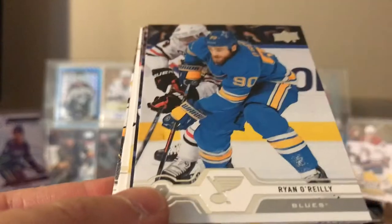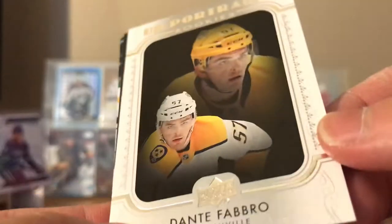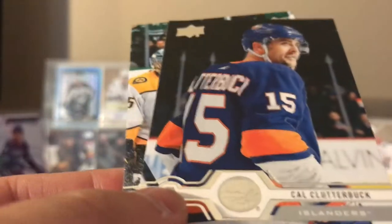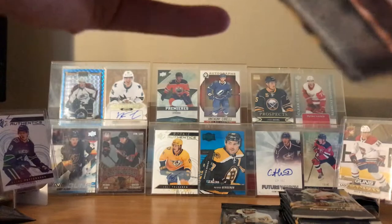Samuel Girard, Ryan O'Reilly Conn Smythe, Frederik Andersen, Tyson Jost, and portraits — Dante Fabbro, rookie portraits, Filipito, Cal Clutterbuck, Ryan Ellis. So we're still at three Young Guns: Ferraro, Sabrin, and Sandin.